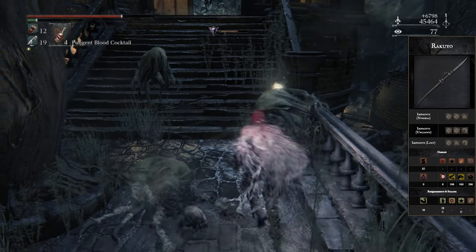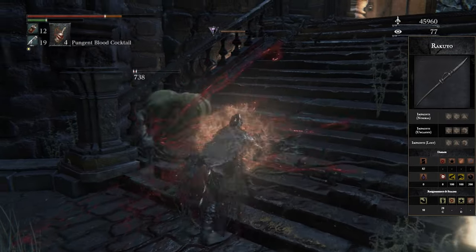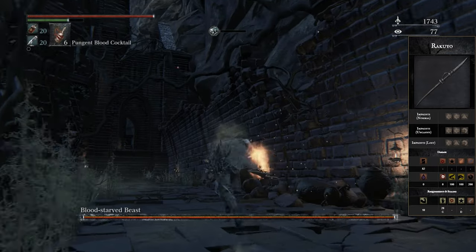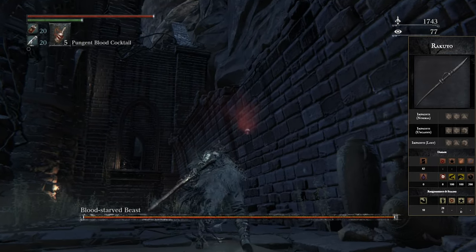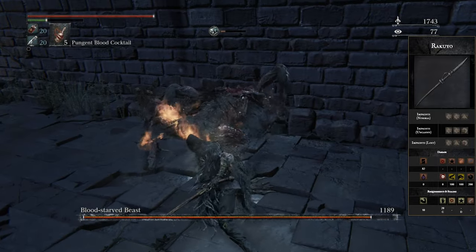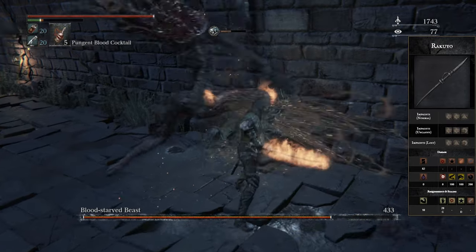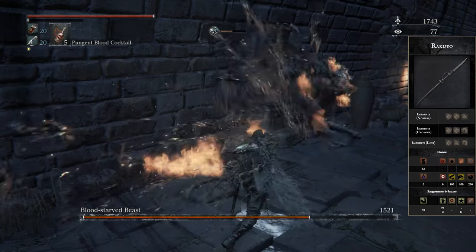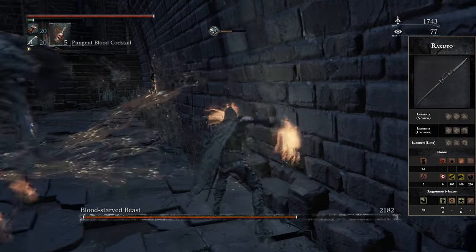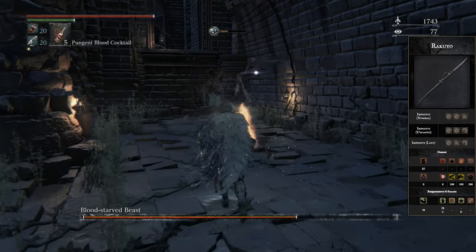It can lunge very far, the heavy attacks are nice pokes, and you can combo those into light attacks, into the L2, into the transformed attack. It doesn't matter what you do — you can spam every single button and it just works. I can talk about this weapon's moveset forever because it has so much potential, especially with those L2s. I recommend if you pick up the Rakuyo, just use the transformed L2 attacks and try to combo them with heavy and light attacks, and you will understand how beautiful this thing can actually perform.